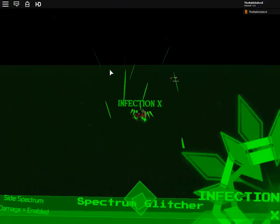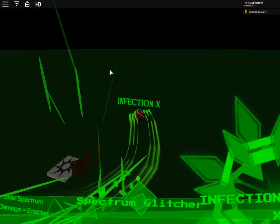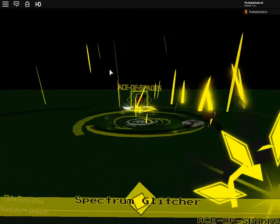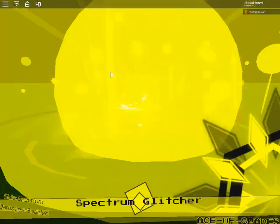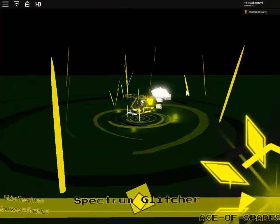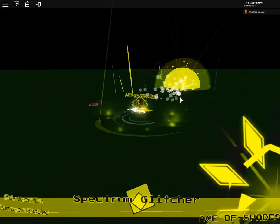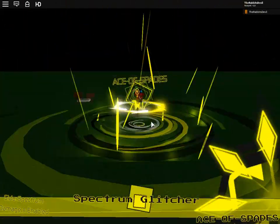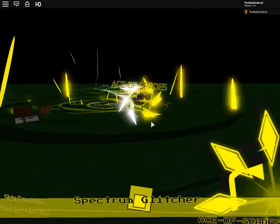The next one is called Infection X — you can run very quickly with this and it has a very cool beam. There's not much with it, but if you press N you'll get Ace of Spiders. If you press Z on this you'll get this cool card attack — I think it needs to land on the ground. There we go. It looks very cool because you actually look like you're flying with something.